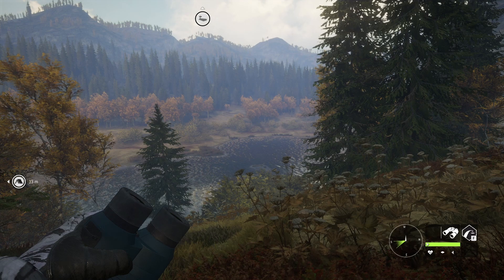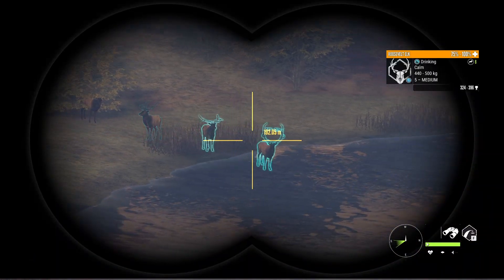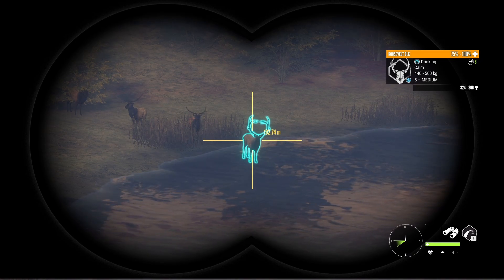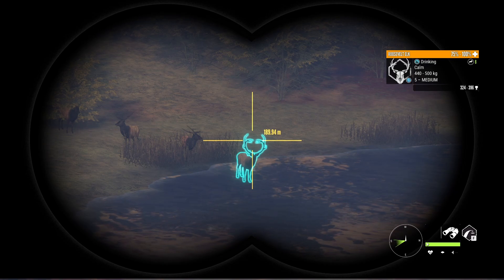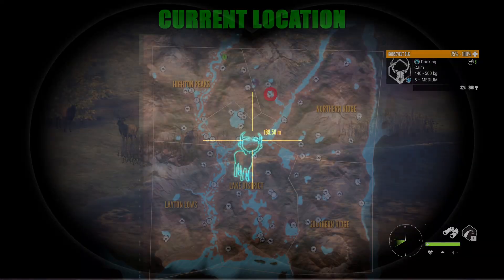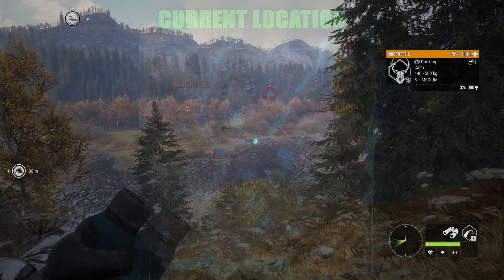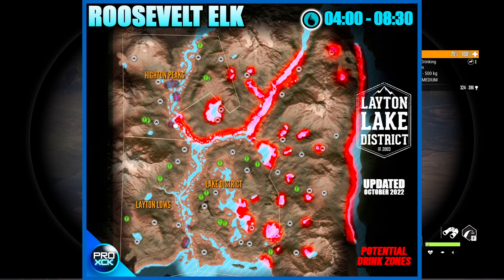Alright guys, we're back on the grind for the Melanistic Elk, and down there I just spotted one of the best looking level 5 bulls I've ever seen. Look at that — the tips are almost touching, there is a really unique rack. The estimate isn't exactly promising, so it's hard to know if there's going to be a diamond, but there is a medium sized rack so there is a high chance it makes it.